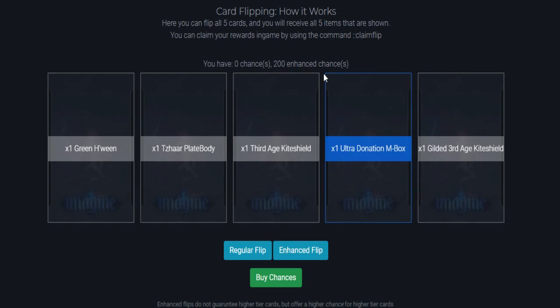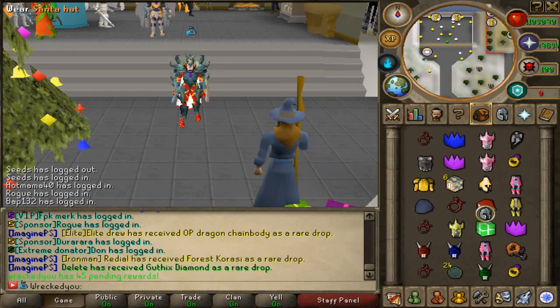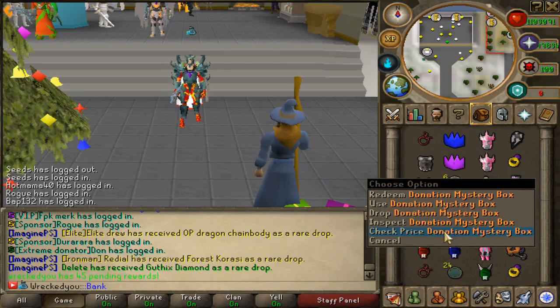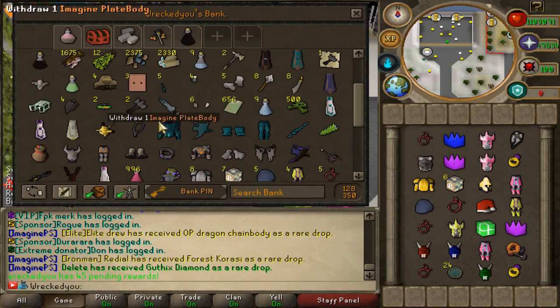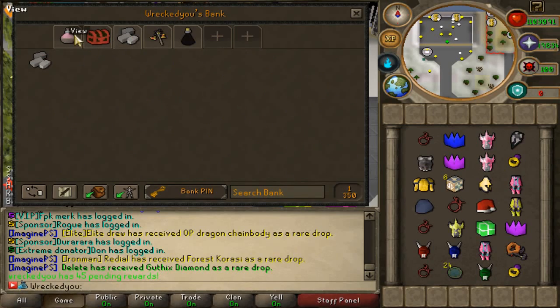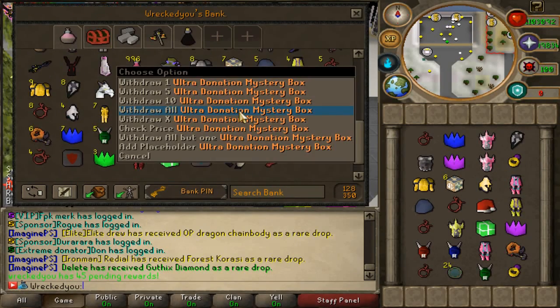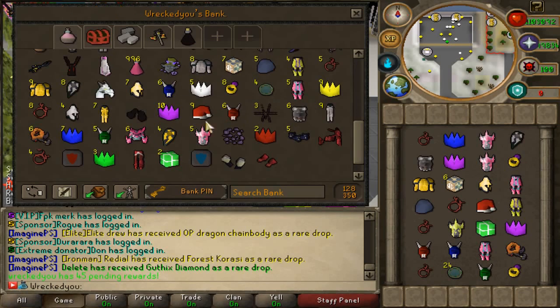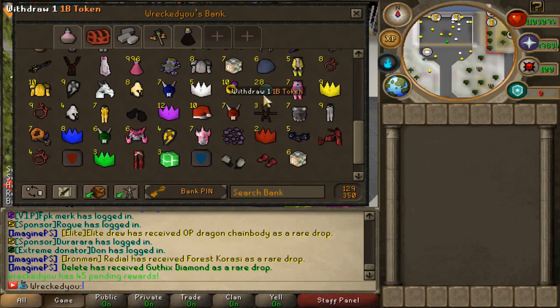That wraps it up for our first 50 flips. I'm very curious what I've gotten, so ::claimflip — a lot of these items are going to my bank. We have six ultra donation mystery boxes, six regular donation mystery boxes already in my inventory, a lot of supreme Tazar, a ring of wealth, gilded Third Age. Everything we received is down here: seven ultra donation mystery boxes, five heaven stones, a lot of party hats and H-wings, a gilded Third Age, an omelet pet, rune of protections, supreme Tazar, a lucky aura, rage body and rage legs, two turtle boxes, corrupt dragon gloves, and rage gloves. This loot is actually surprising me considering I've only spent a hundred dollars so far.